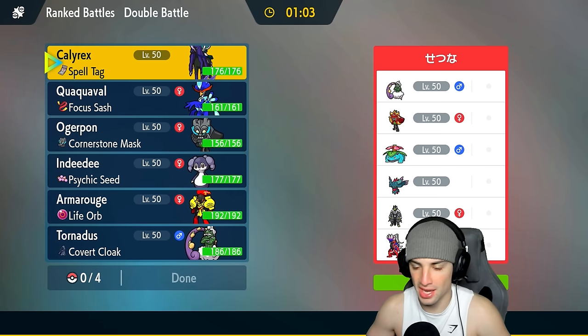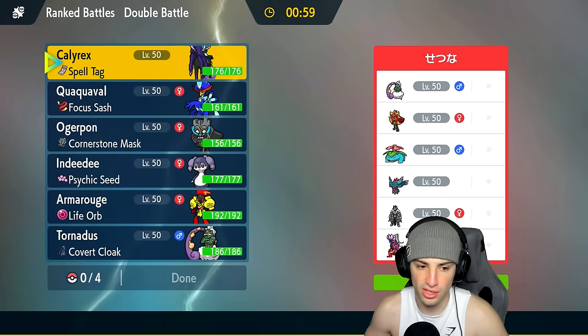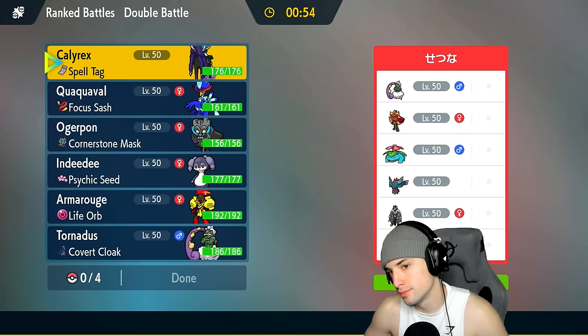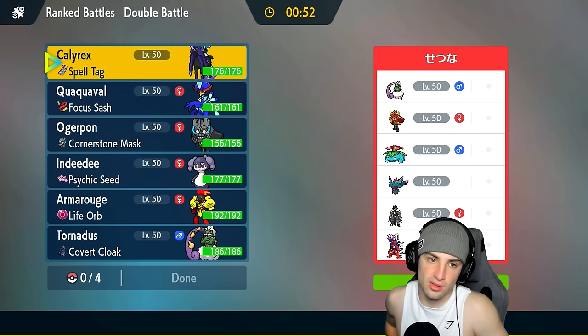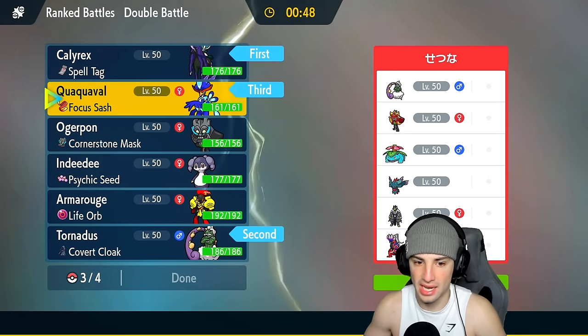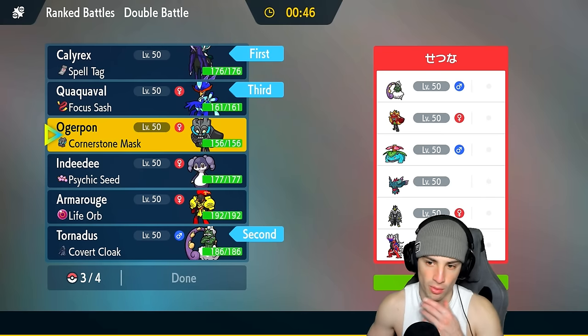They also got Ogerpon, Fluttermane, and Earthen Fuoco. Calyrex could be pretty good here. Do I lead Tornadus and Calyrex? I think I like that — going Calyrex and Tornadus, bringing Quaquaval in the back end, and last but not least either Indeedee or Ogerpon.